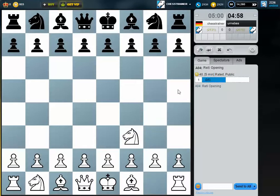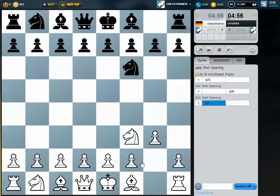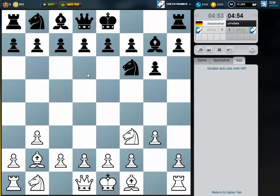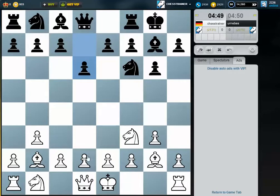Welcome to this video. Urnebes. We play again a double fianchetto. Let's see if he plays d6, d5, or c5 in this position. So we make it more difficult for him to play a typical King's Indian setup here with e5.